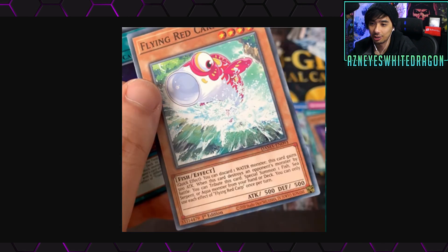Next up, Flying Red Carp — it's cut off but appears to be a Fish. Quick effect: you can discard one Water monster, this card gains 500 ATK. When this card destroys an opponent's monster by battle, you can tribute this card to special summon one Fish, Sea Serpent, or Aqua monster from your hand or deck. You can only use each effect once per turn. The tribute-to-special-summon from the deck is actually pretty insane — there aren't many cards in Yu-Gi-Oh that let you special summon anything you want from the deck. You could even run Moon Mirror Shield and run over things.